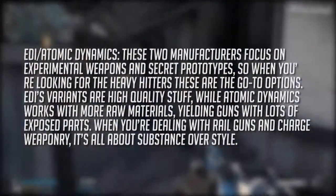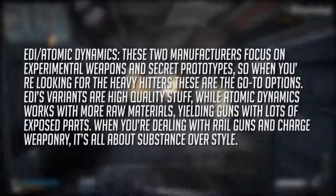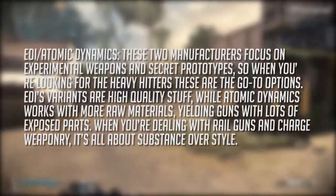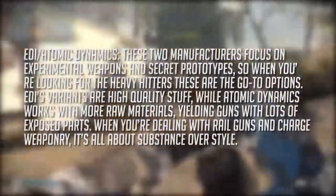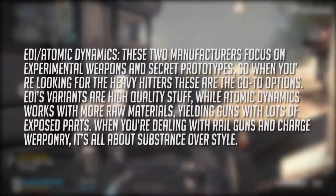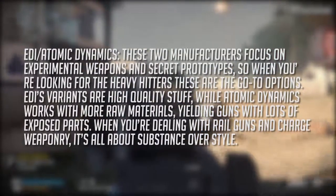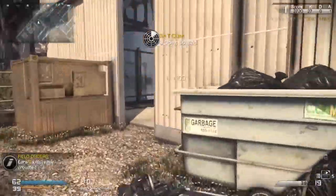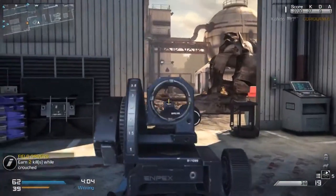Next up we have EDI and Automatic Dynamics — these are two manufacturers focused on experimental weapons and secret prototypes. When you're looking for heavy hitters, these are the two go-to options. EDI variants are high quality stuff while Automatic Dynamics work with more raw material, yielding guns with lots of exposed parts.